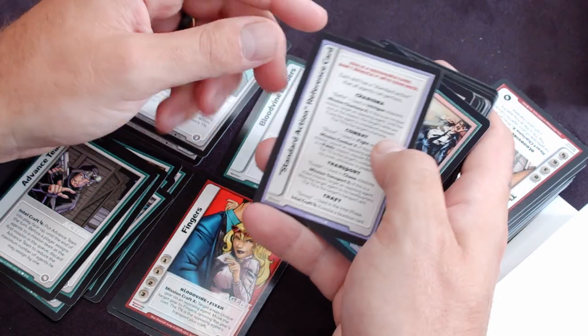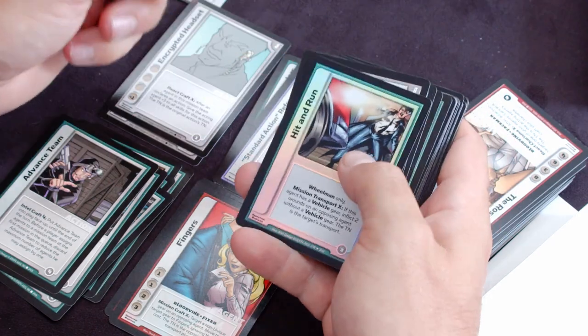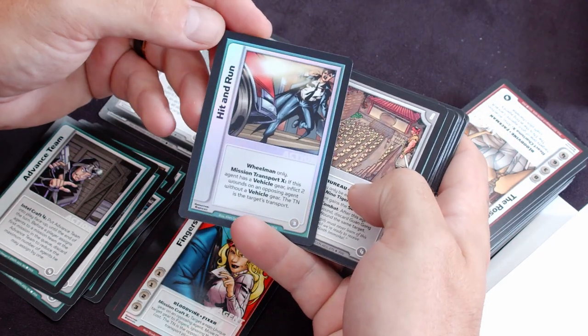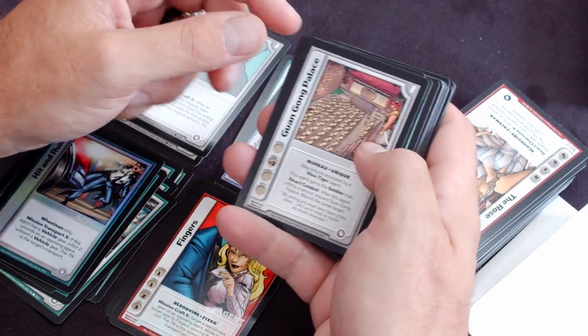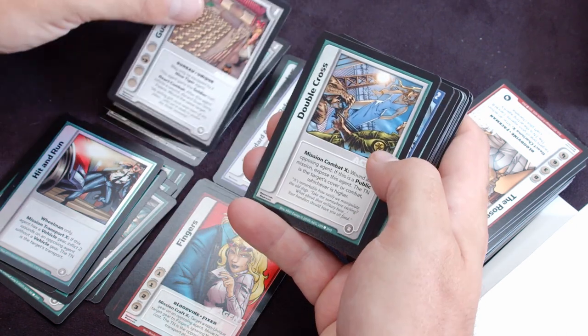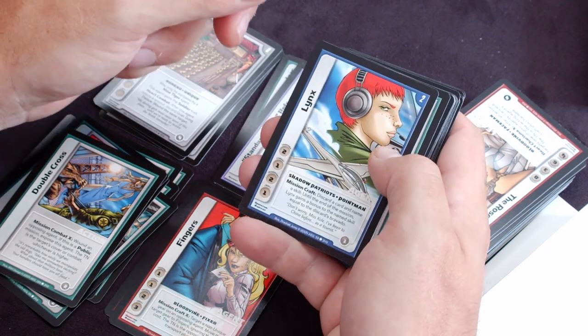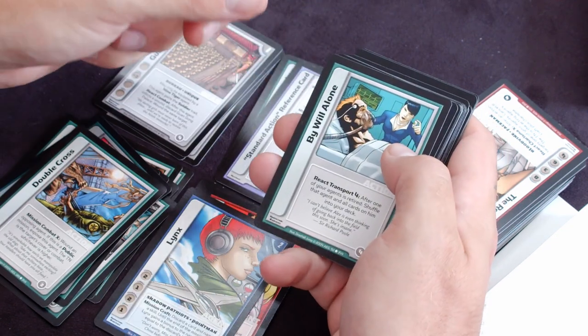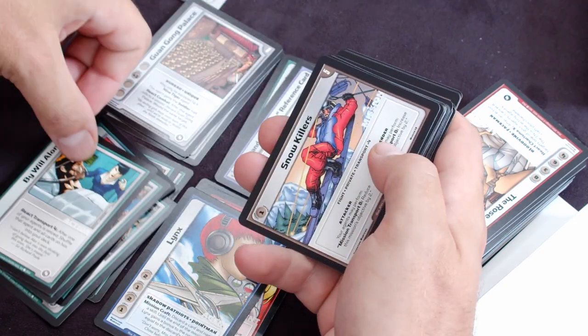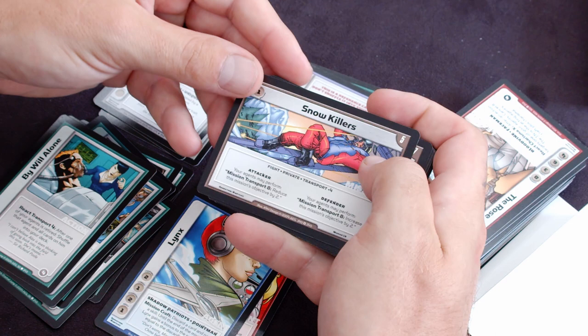We get a leader's card — so don't shuffle deck — for the Blood Divine. We get a reference card, shiny hit and run, Gorn Gong Palace action, gear, double cross action, links, an agent, by will alone action, mission cards — so we've got Snow Killers.